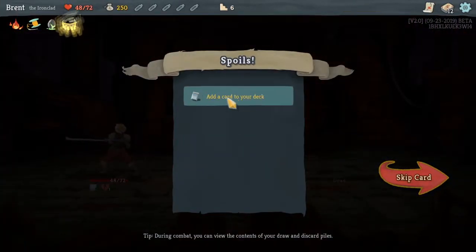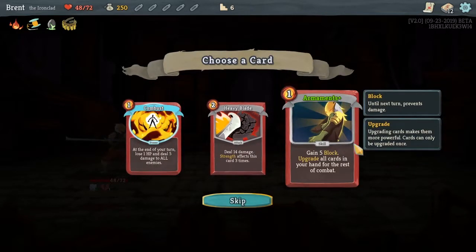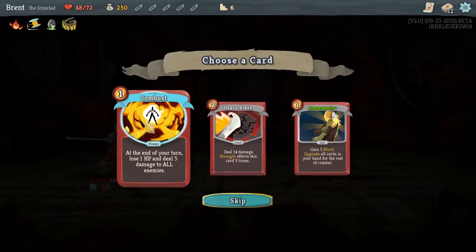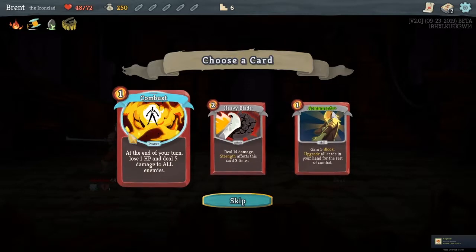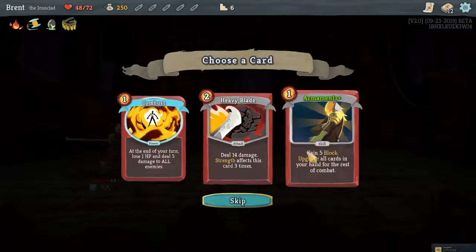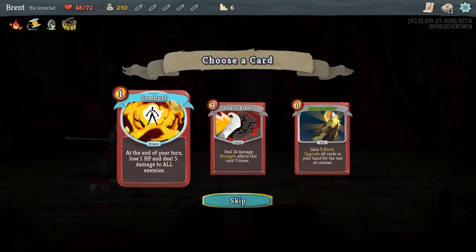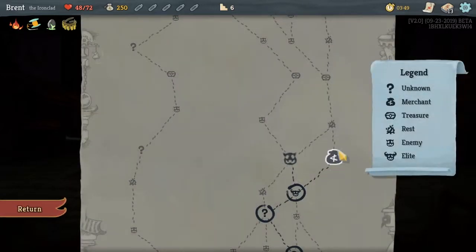Potion belt — upon pickup, gain two potion slots. Pretty nice. Potions are always really good. An upgraded Armament — I like it a lot. Combust is pretty cool. I can imagine doing Combust with that new relic they added — it would just be five free damage to all enemies every turn. But I think we'll go with Armaments. The ability to upgrade is pretty dang nice.